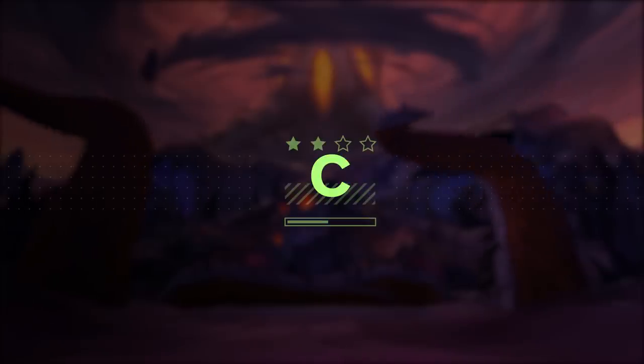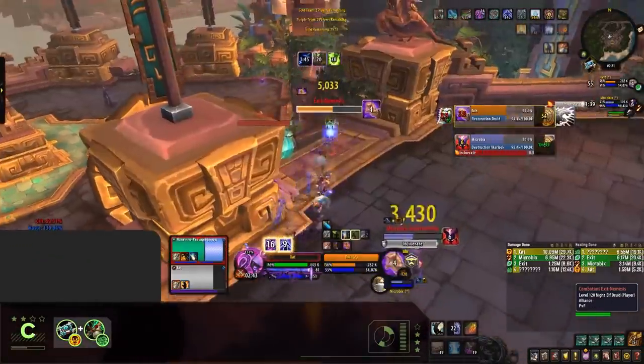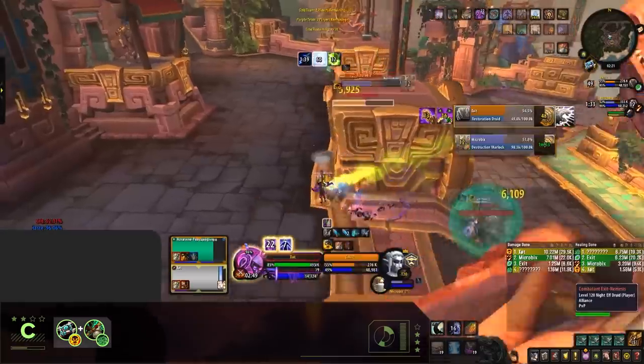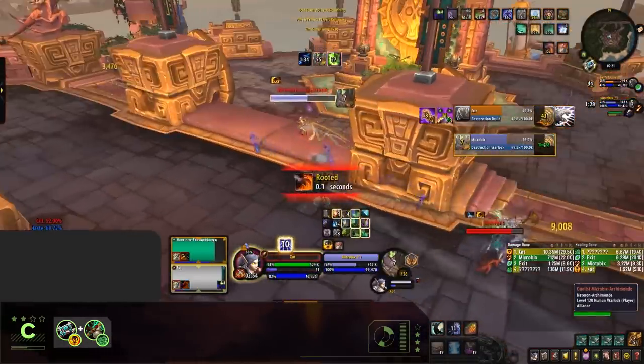Kicking it off from the bottom with our C tier, our first composition is going to be Shadow Priest Mistweaver. Shadow Priests really do struggle when it comes to 2v2, having very minimal impact damage and just not being able to stand toe-to-toe with certain melee, making them very weak in the 2v2 meta. Shadow can pair up with any healer, but we recommend Mistweavers and believe it's their strongest.